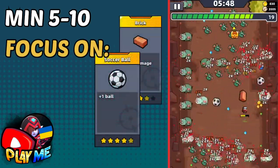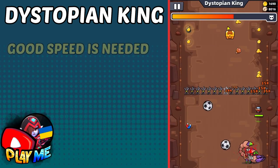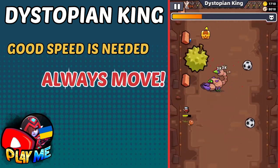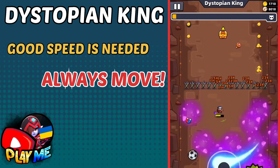The second boss is not hard to beat — here you just need good speed. Your skills will be enough to kill him fast. Just keep a good distance and always move; it will let you escape from that big damage when he jumps.